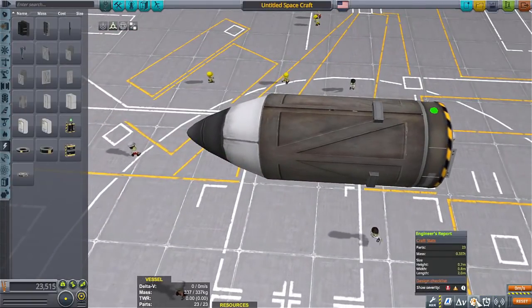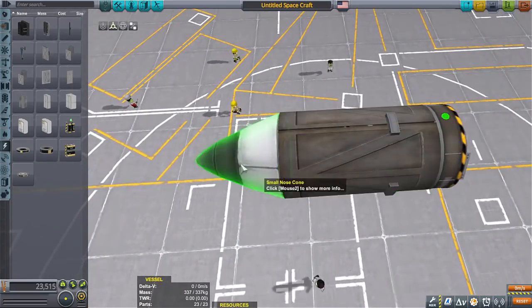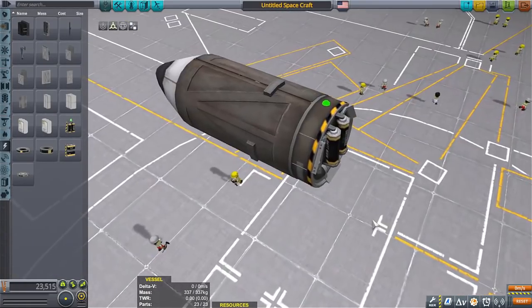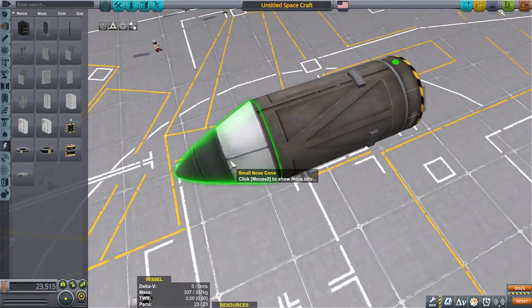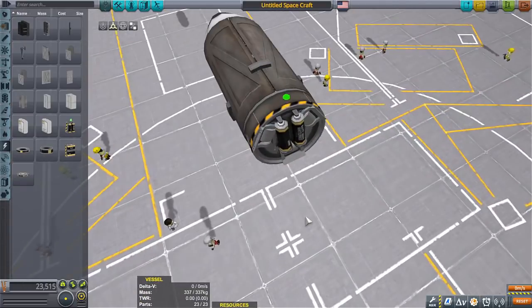We're not even a ton yet — we're at 0.3 tons. This is pretty much the payload and everything, the core and whatnot, power. This is what the rocket has to get up there and come back down. I would put that nose cone parachute right here, that tiny one, but I have done tests and that thing creates a tremendous amount of drag, so I'm not gonna. That's a no.